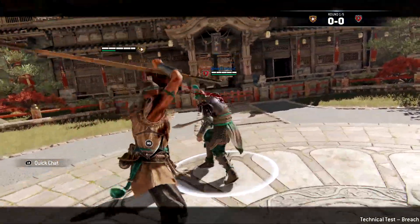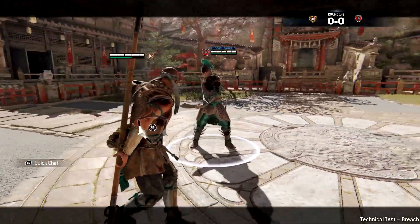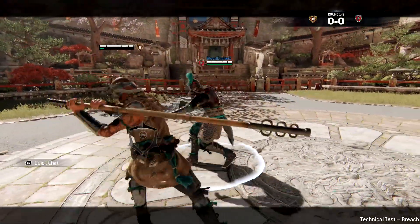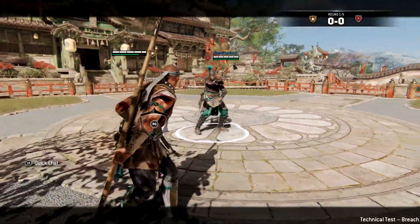The next combo is the Shaolin's zone feint into guard break. This will confuse the enemy into thinking you're going to commit to the zone, giving you a small window to get a guard break. You can also feint the end of the zone — when they try to parry it, you can get a guard break and then go for a heavy attack afterwards.